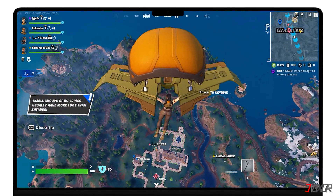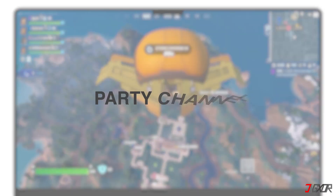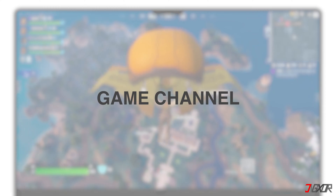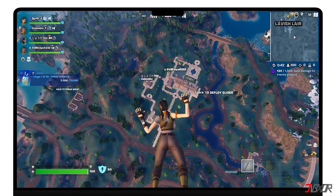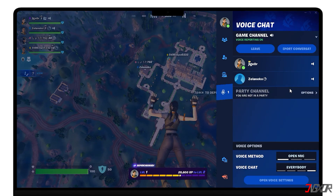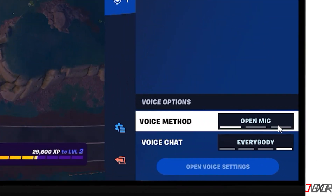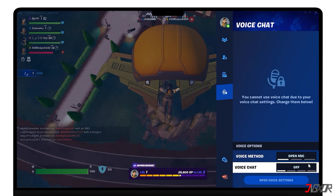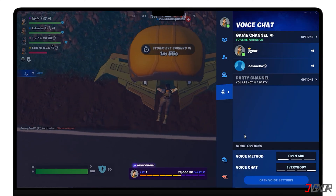If you're cross-playing on multiple platforms, double-check if you're on the right Voice Chat channel. Fortnite offers two options: Party Channel, which lets you talk to players who joined your party in the lobby, and Game Channel, which lets you talk to players who are on your team but not in your party. You can switch between them in the social menu in-game. Press Escape in a Fortnite squad match to access Voice Chat options. Click Game Channel to turn on that option if you're not in a party. Set the Voice method to Open Mic and Voice Chat to Everybody so that the other players can hear you too. Take note also that Fortnite Voice Chat stops working if you're in Xbox or PlayStation Party Chat — you have to leave it first to fix the issue.